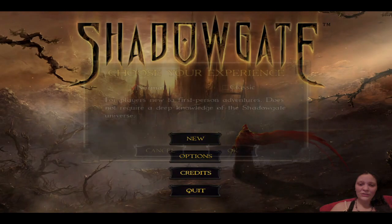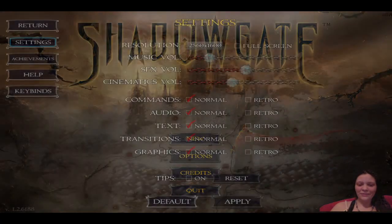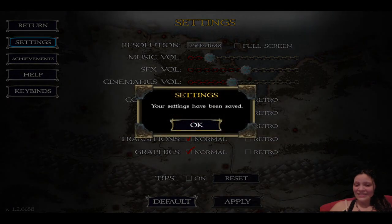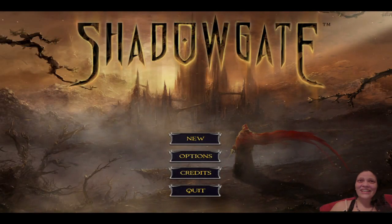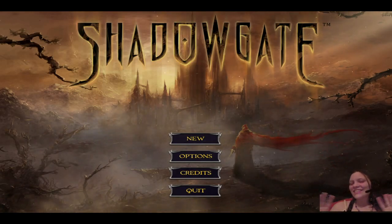Alright, before I start a new game, I wanted to show you guys something. If you go to the options menu, they actually have all these commands here that will allow you to make everything like old school retro. When you go, it goes to the original intro. Isn't that awesome? It's so nostalgic.